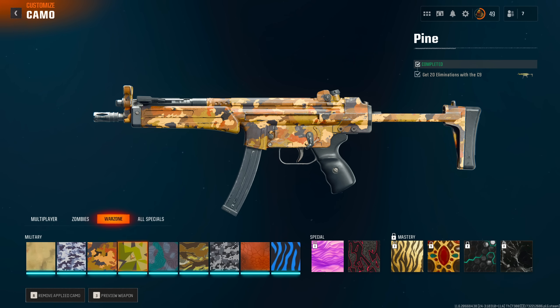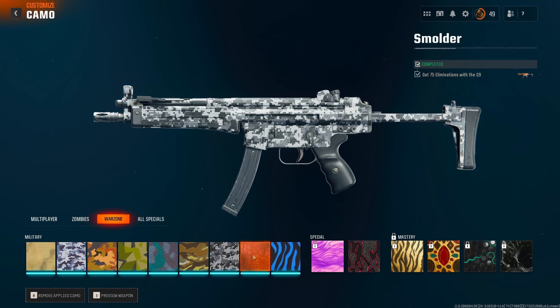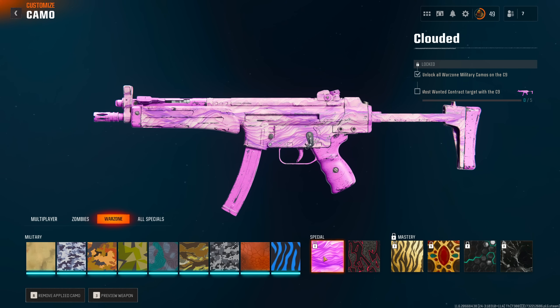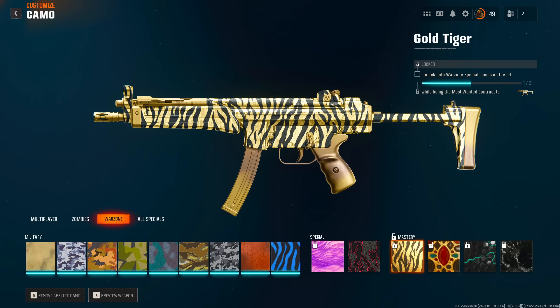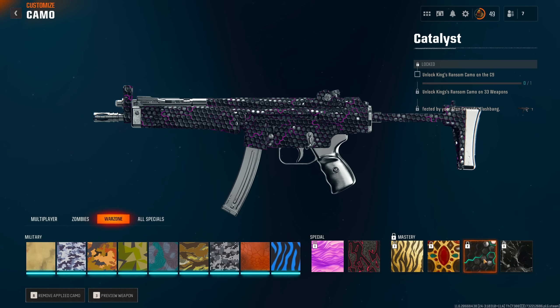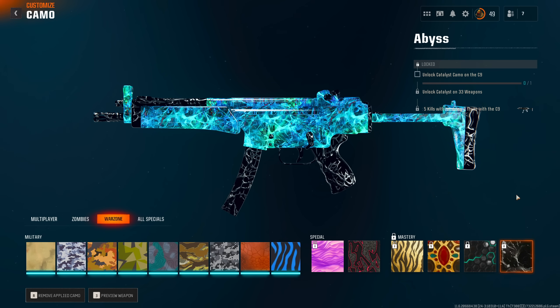Next are the Warzone-related rewards. Every single weapon in the game has a new set of Warzone mastery camo challenges, with nine military camos to work through and unlock. After completing those, there are two unique camos exclusively unlocked in Warzone. Once unlocked, you can apply them to other weapons as long as those weapons also have the military camos unlocked. Unfortunately, it doesn't look like there are Easter eggs or hidden rewards tied to the new Warzone map this time around.